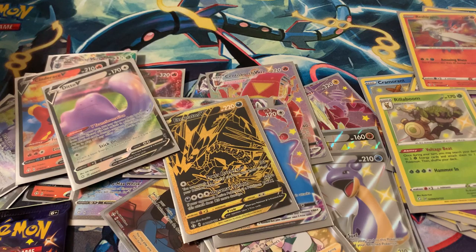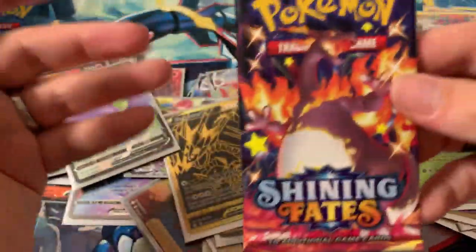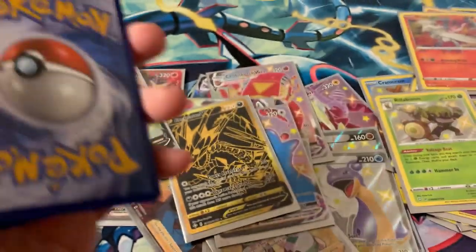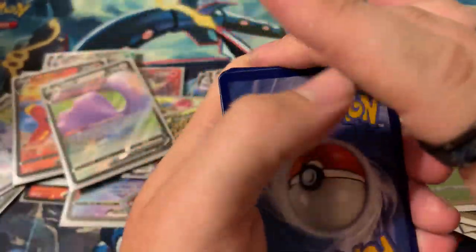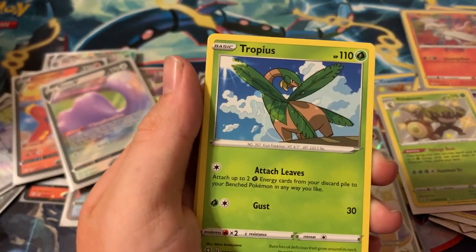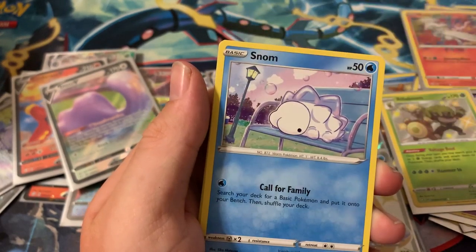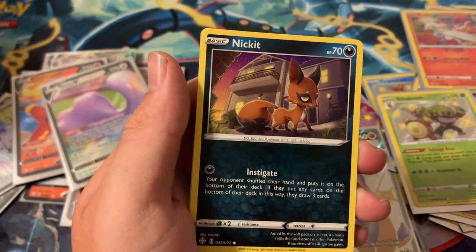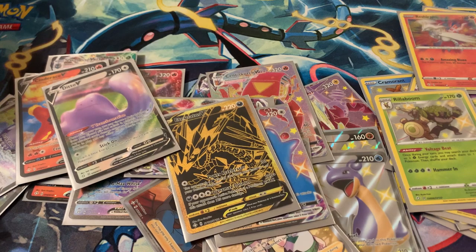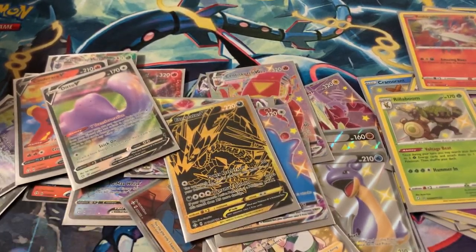Last pack of the entire opening — hoping to pull that Charizard on the Charizard pack! Even if we don't, we got fire pulls the whole opening, amazing pulls this entire time. One, two, three, four — fire energy. Rotom, Floatzel, Tropius, Cactus, Gloss sphere, Snom, Tripinch, Nickit — reverse hollow Thwacky — and Mantine regular rare. That's it for our pretty much two booster box opening — 72 packs total!